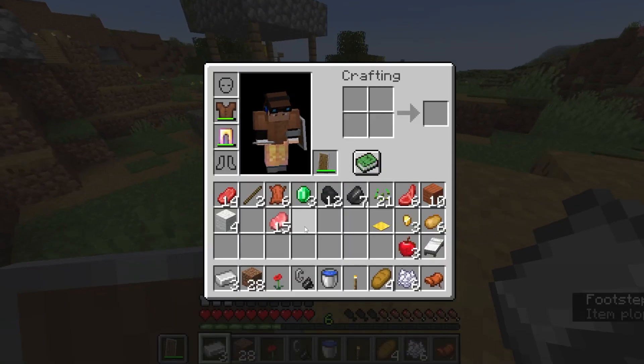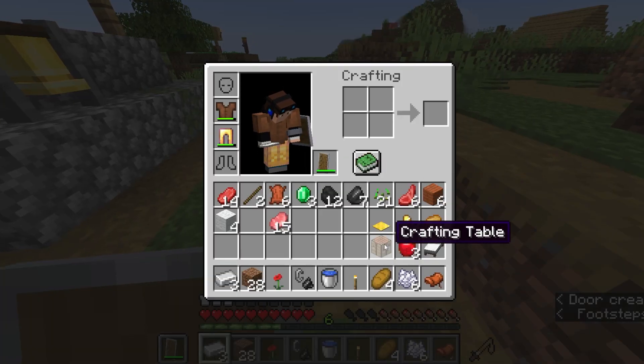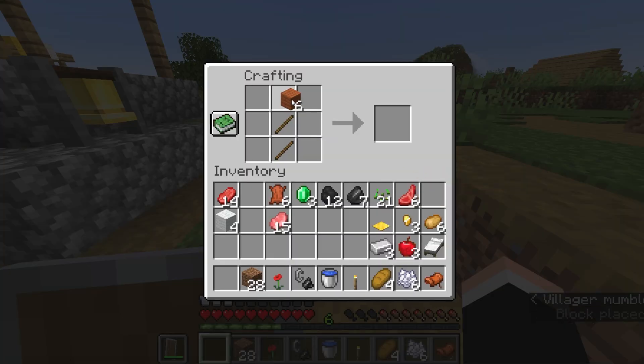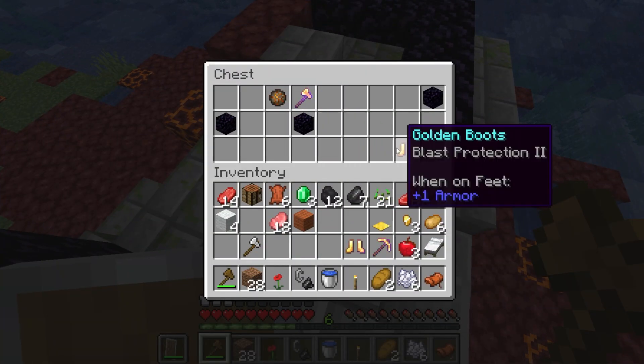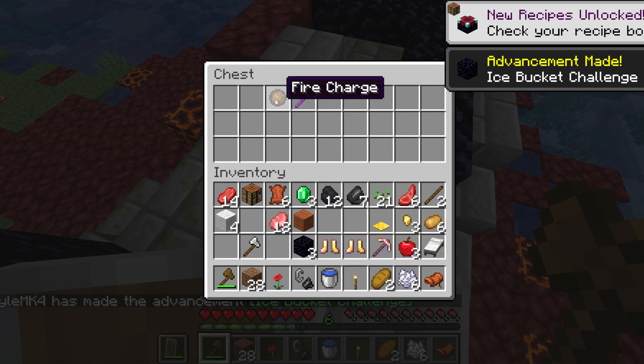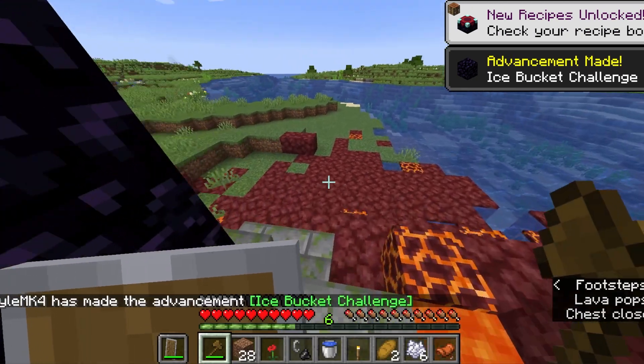Okay, there we go. We'll make an axe. We have enough for one more crafting table. I just made a wooden axe. Okay — golden pickaxe, fortune 2. That's not gonna be helpful. Boots. Three obsidian. Fire charge. Golden axe — that will actually be useful.